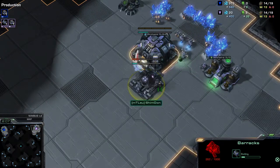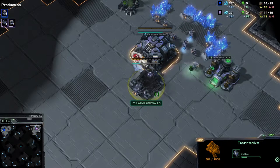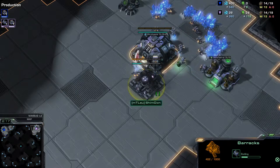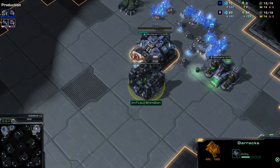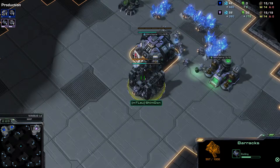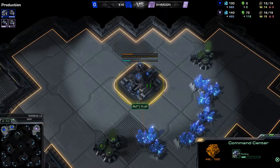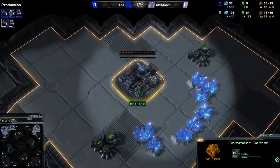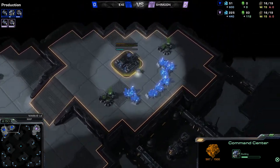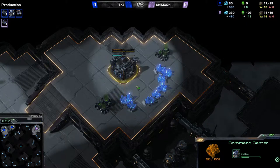There's the barracks coming out for Shymoon. Let's see what he's gonna do with that gas — maybe early Hellions, but I proposed that in the PVT before and it didn't quite work out. So maybe just for Hellions, or an early stim timing could work as well. And there's the early command center for EXE. Considering we have this backdoor expansion on Nimbus, I think it's going to be an early Medivac, just for some drop play.